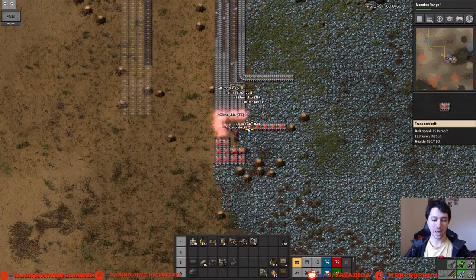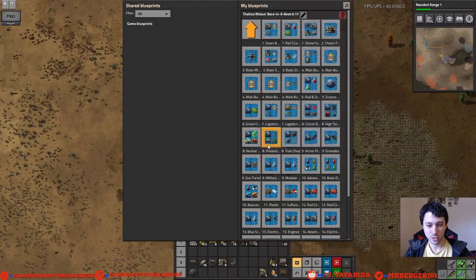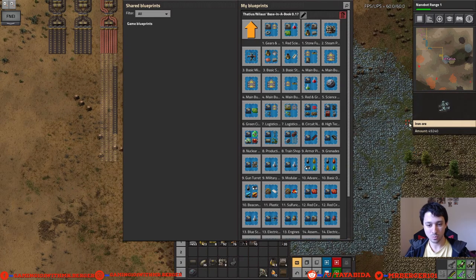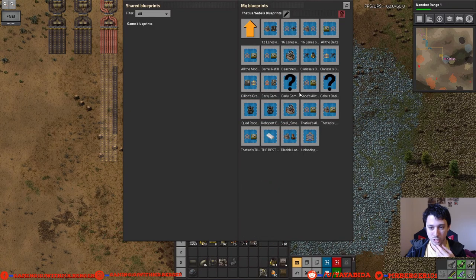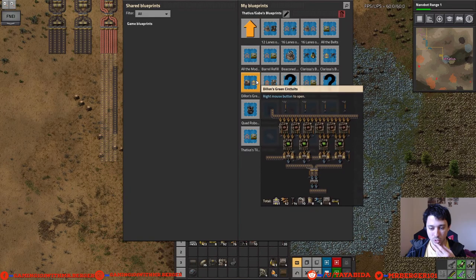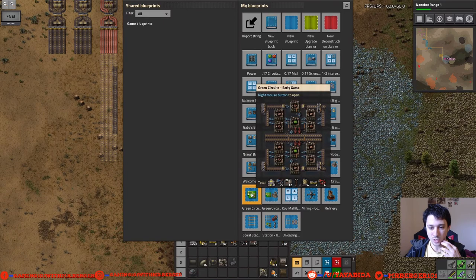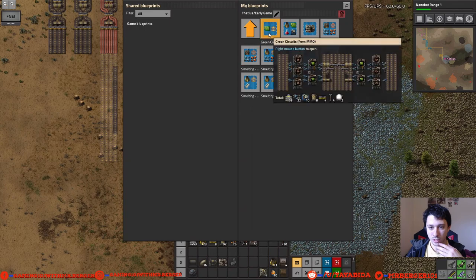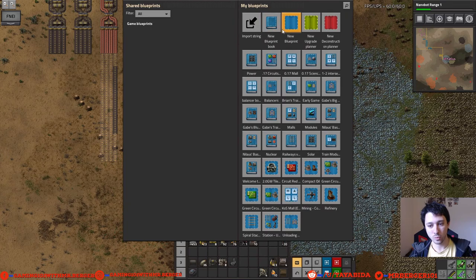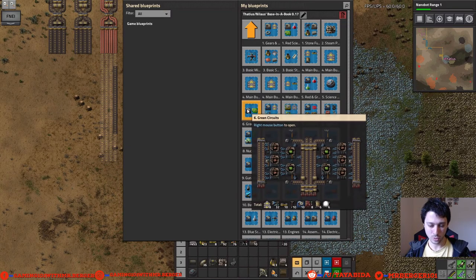We can press Alt-D to deconstruct and nanobots will take care of it. Since we're doing circuits, I'll look at Nilaus's circuit thing — it's pretty good. My buddy Dylan also made a green circuit blueprint we could use. KoS has some good early game green circuit setups too. We'll just use Nilaus's since we're not planning a super massive mega base — I'm showing you how to play the game, get a base set up, and launch a rocket ideally.